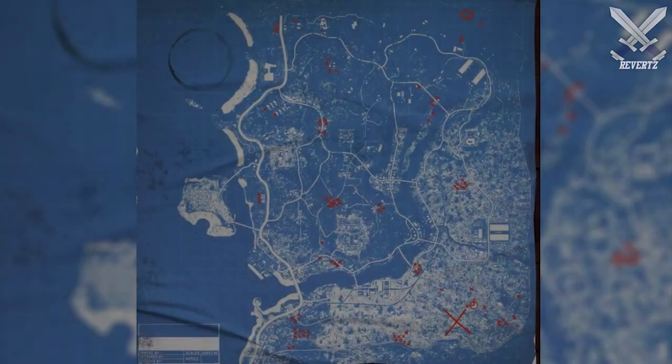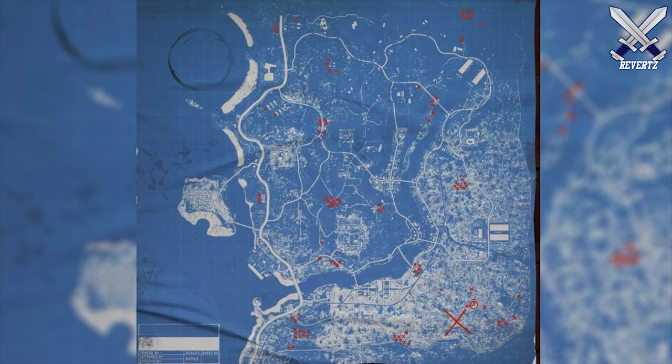What is up guys, MrTheReverts here. Today Treyarch posted on Twitter a gif of the updated Blackout map which should be coming very soon for Season 3. I have it on screen for you guys and as you can see there are a lot of these red little dots around the map followed by a giant red X. These little red dots are the locations where the stakes are in the map.